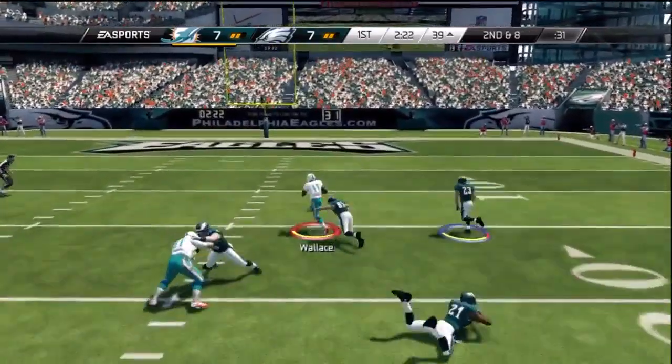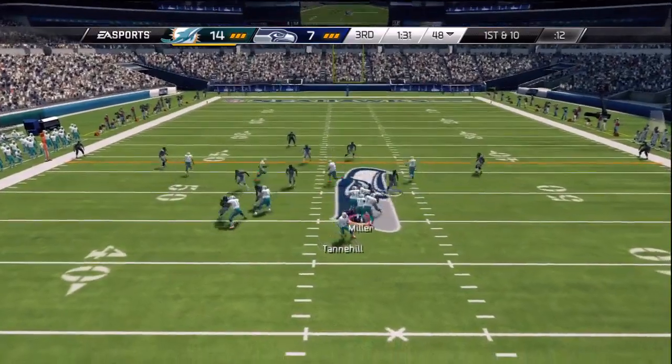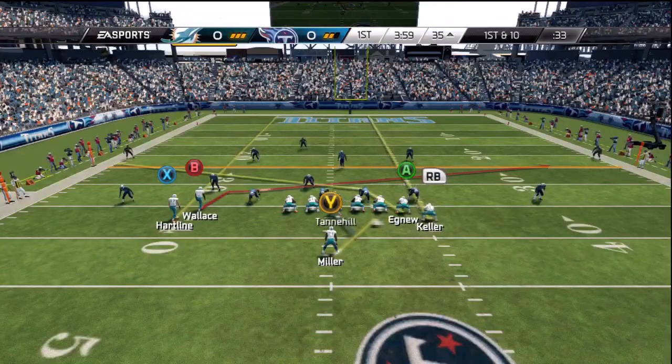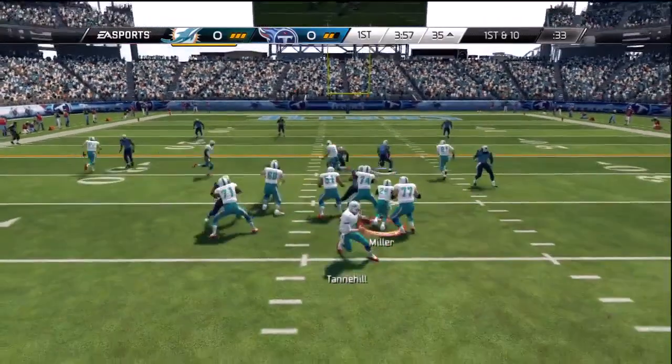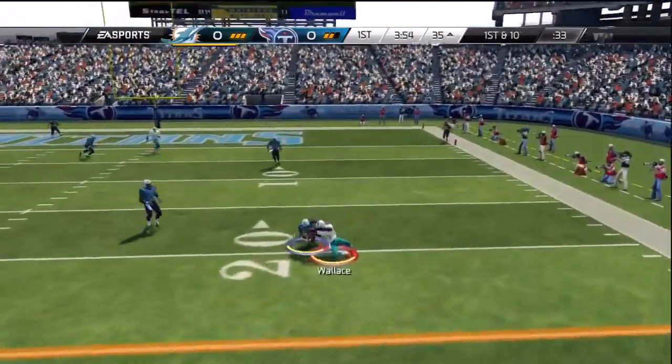Don't forget about pass leading up as the receiver runs through zones as well, so you can not only pick up more yards, but also avoid the route running into coverage. That might result in picks or getting hit and dropping the ball. Pass leading up is definitely a good idea, as you see right there.